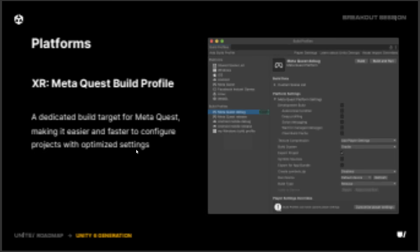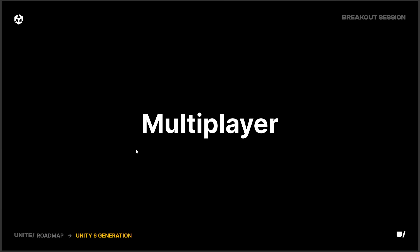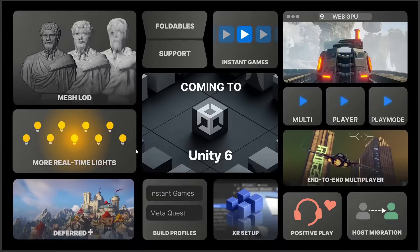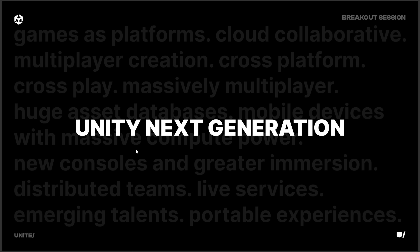So you're not seeing a huge amount in these updates — those bigger features are going to become part of the next stage. And that is what I am calling, skipping through the 6-point stuff, Unity next generation. At least, that is how they are referring to it. I'm going to call it Unity 7. This is being tested by a handful of internal customers and is very much under development right now.